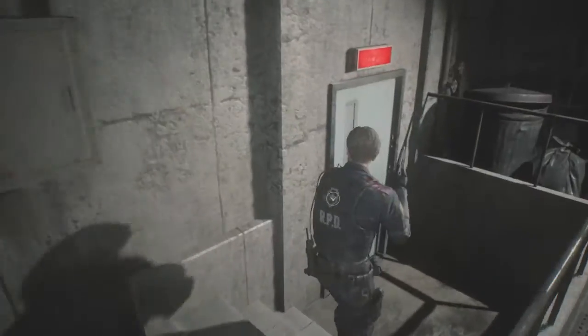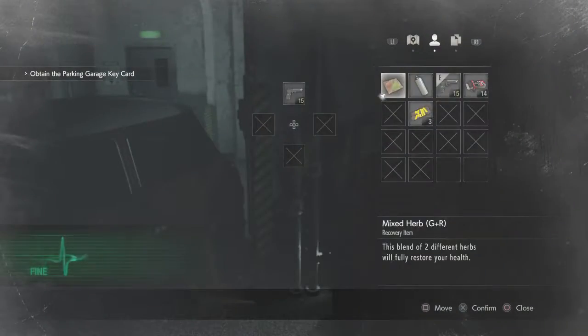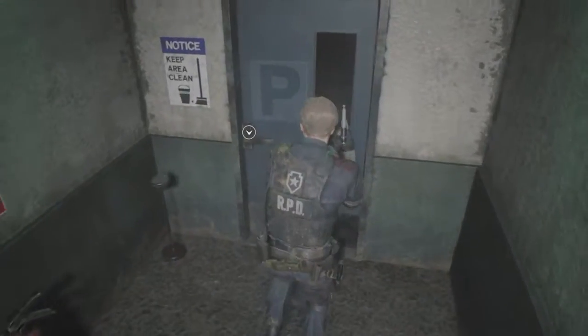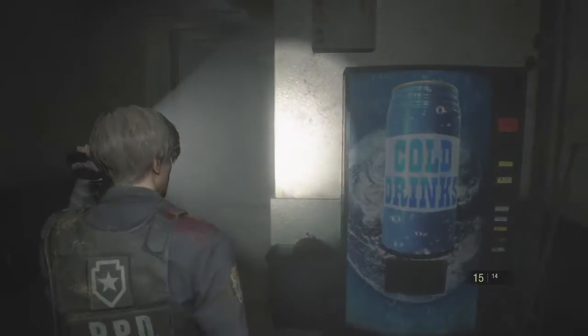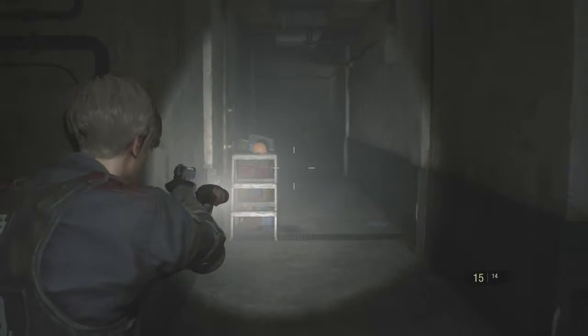We obviously can't go through this first door, but this door over here has been lit up now — it wasn't lit up earlier. We can go through here; yes, this unlocks this room, which brings us into another part of the underground parking lot.